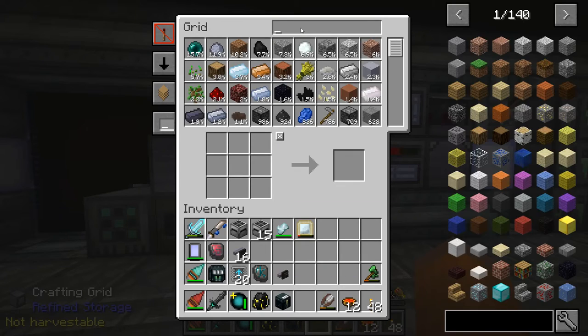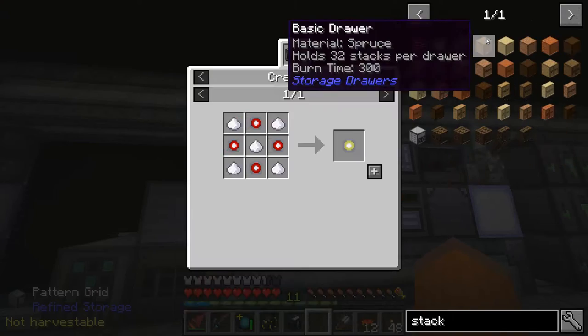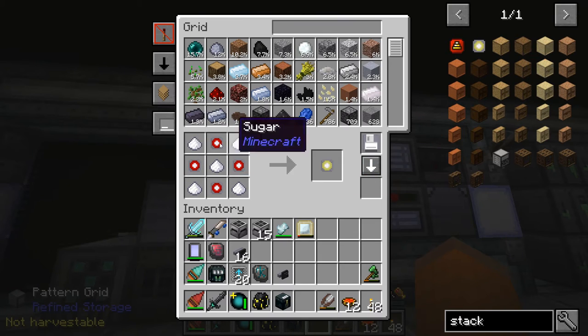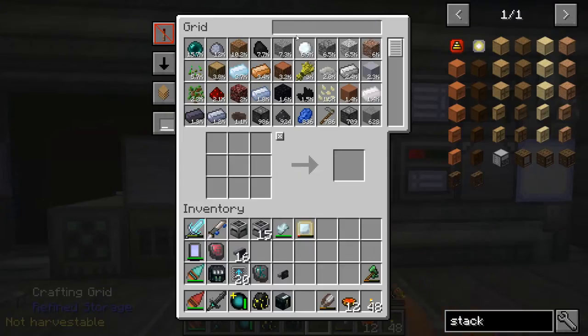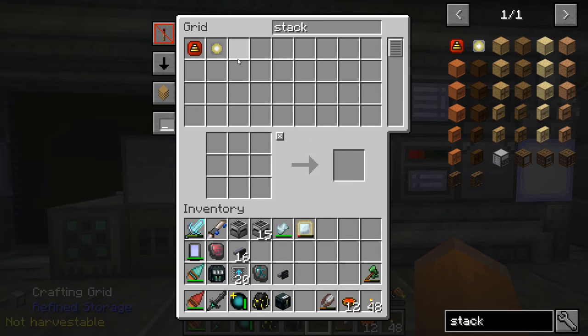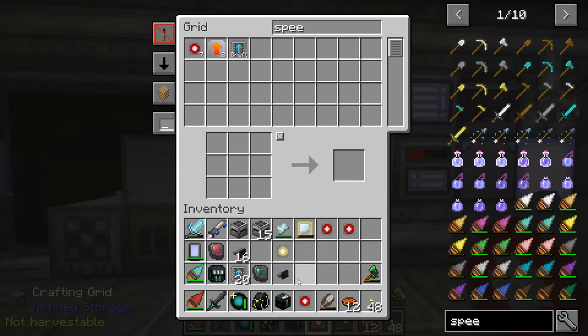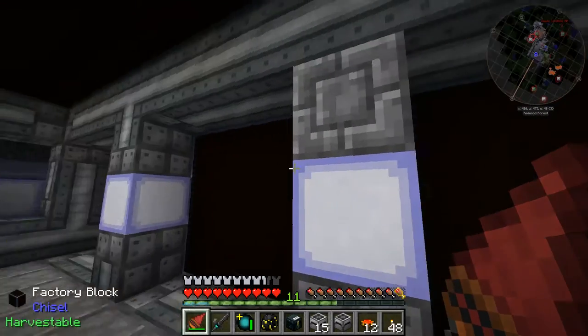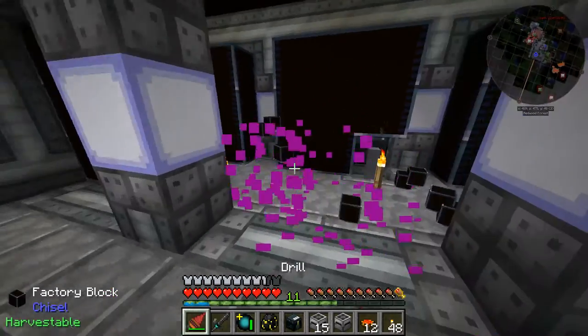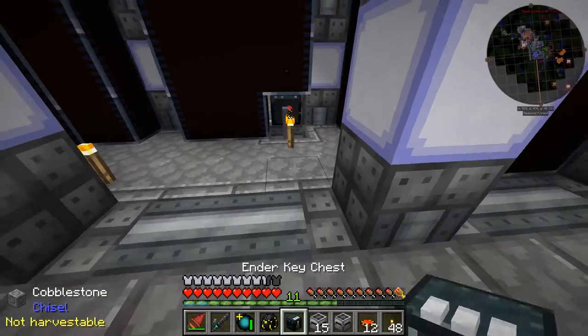Here's what we'll do. We're going to start auto-crafting stack upgrades, which we already have all the necessary things for. Give me one stack upgrade — there we go. Then get three speed upgrades, that should speed things up a little bit. Get some conduits going. I know that I already have some cables right here, so I'm just going to set these up in this wall.